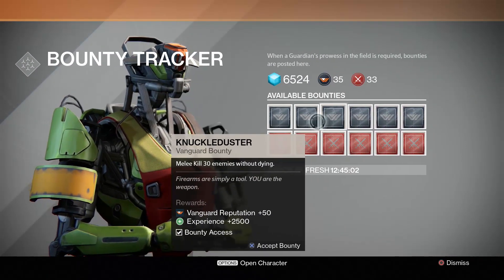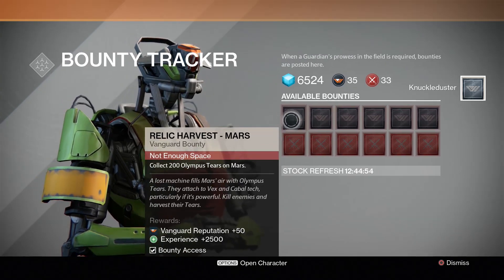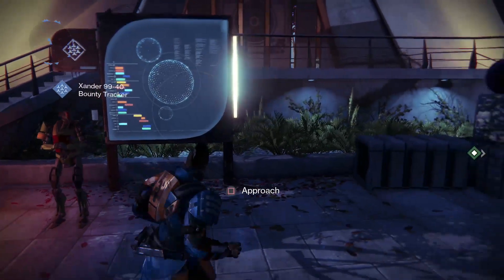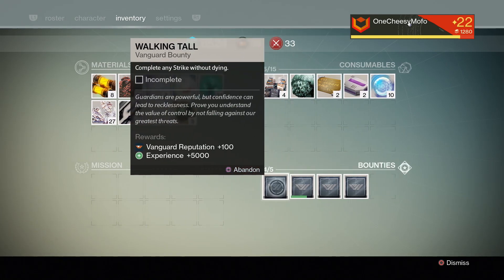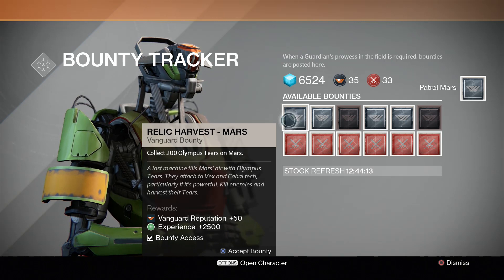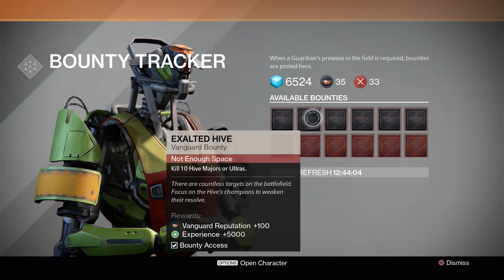Kill 30 enemies without dying - that is doable, pretty easy actually. Get this one too - collect 200 Olympus Tears, that's pretty easy as well. Earn 9000 experience without dying - I believe I've done that one before. Six patrol missions on Mars - I actually want that one. Complete any strike without dying - I'll take that. I'm gonna get the patrol mission and this one as well because they're both for Mars so I can get two done at once.